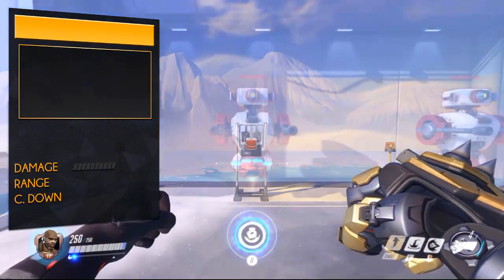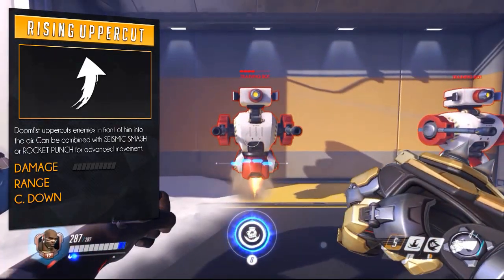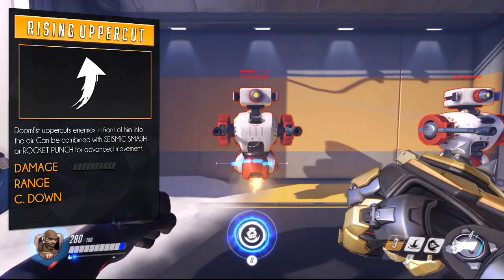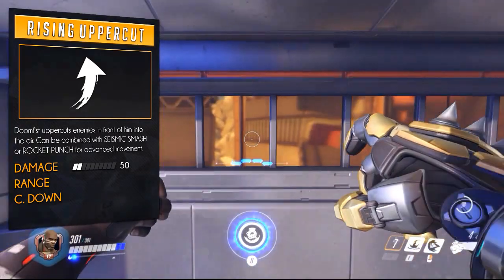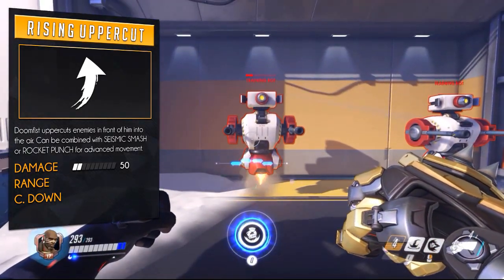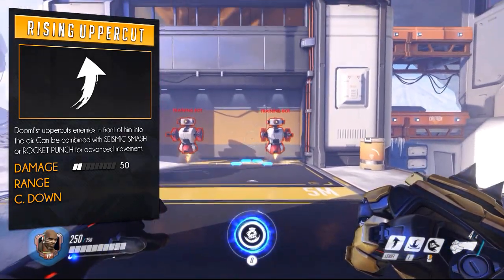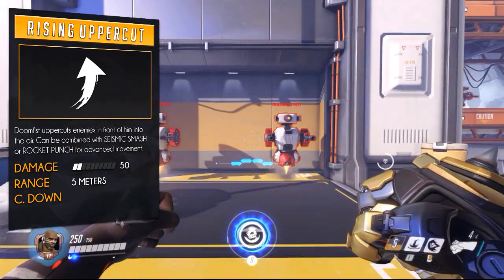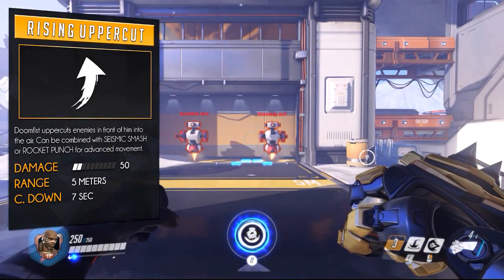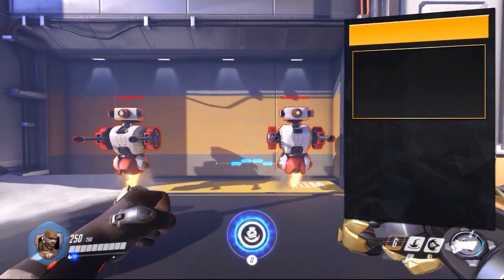Moving on to his primary ability, Doomfist can use Rising Uppercut, which makes him uppercut any enemies in front of him into the air. It only deals 50 damage as it isn't primarily used for offense, but more to start a chain of attacks. When uppercutting, you and your target will rise five meters vertically and travel five meters horizontally, meaning it can also be used for traversal of the map, especially when combined with his other abilities.